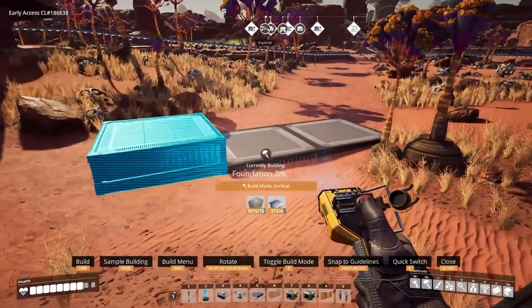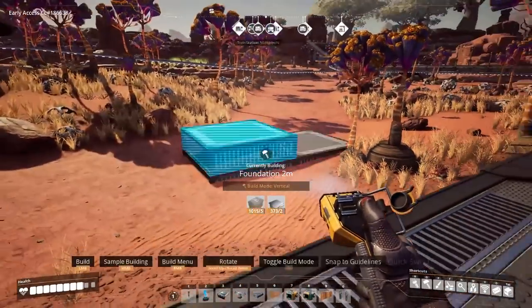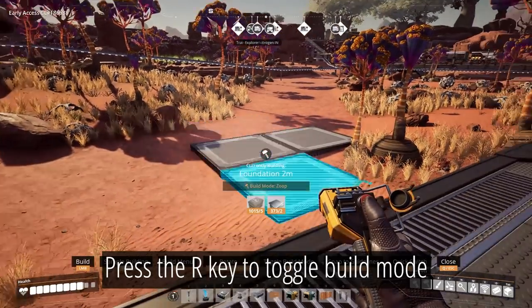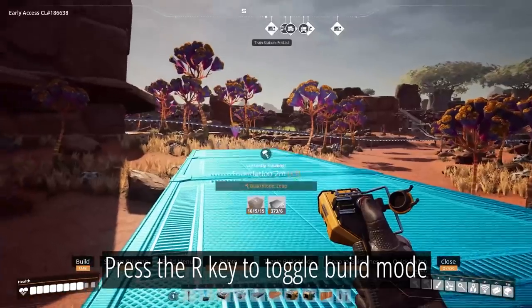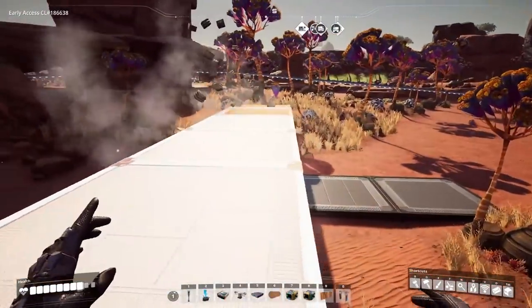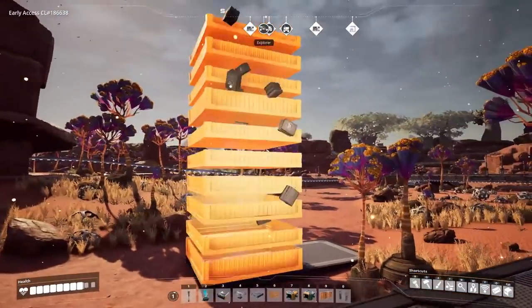Number 2: Alternate Build Modes. Satisfactory has different build modes for different objects. With an object selected with the build tool, you can press R to cycle through build modes. The most useful one that you'll see is called Zoop. This mode lets you place up to 10 of a single item in a line and is used mostly for things like concrete floors and walls.